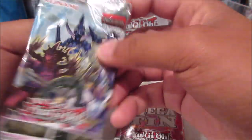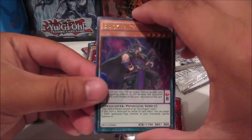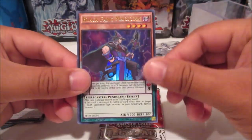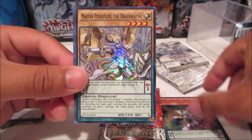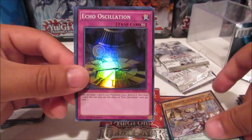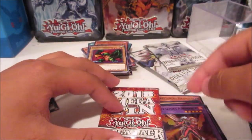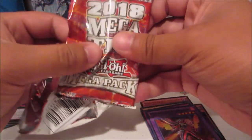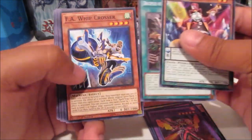We're basically opening the same packs again — let's see what cards come in this cube. Blackwing Magician, Harmonizing Magician — not bad. Master Pendulum, Draco Slayer, Echo Oscillation, and Metaphys Adamant. We ended on a Metaphys card in the last pack too for Pendulum Evolution.